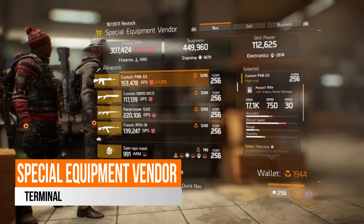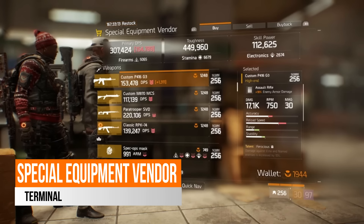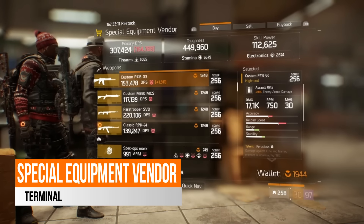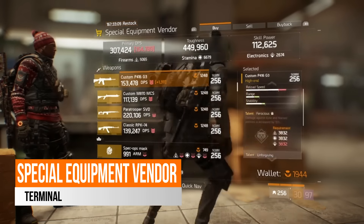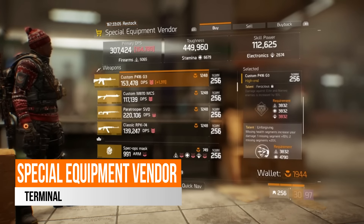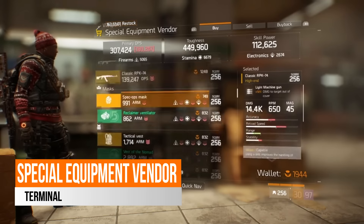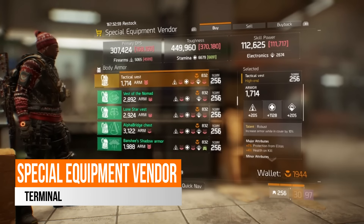You've also got a custom P416 G3 with 18% enemy armor damage, which is quite low compared to other assault rifles. This one has ferocious on it, which does require that high electronics requirement, and it comes with unforgiving and fierce.